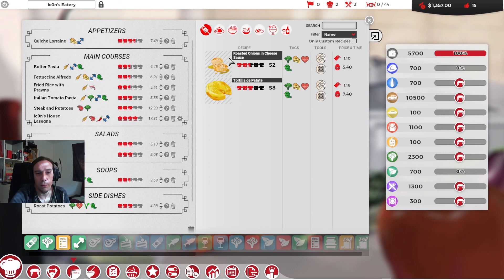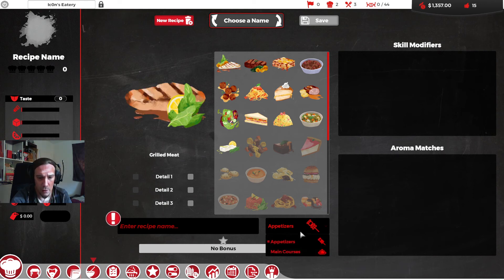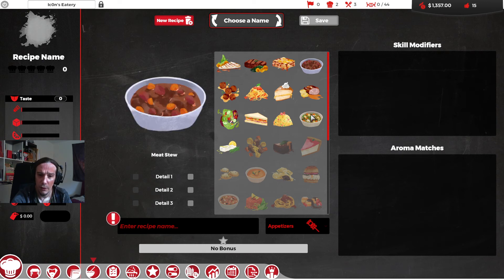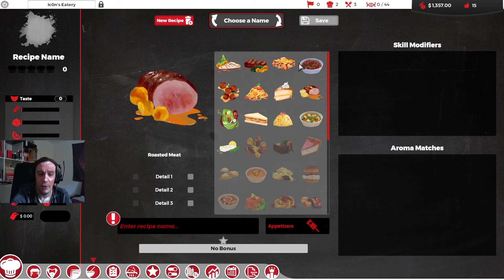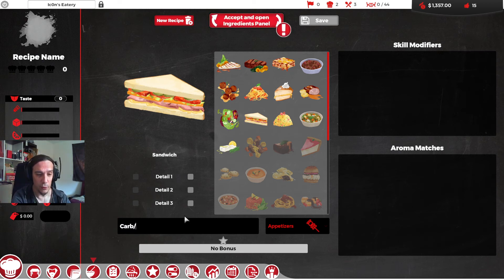Alright, we need a new appetizer. Right now I could go for roasted onions and cheese sauce or a tortilla, but let's see if I can create any recipe which is better than that. I'll try grilled fish as an appetizer — actually I can create an appetizer but I can't create a lasagna as one. So I want an appetizer with carbs and meat. Let's go for the sandwich — that's a very good start. We're going for the carb meat sandwich deluxe.